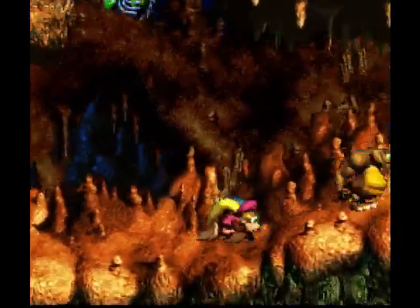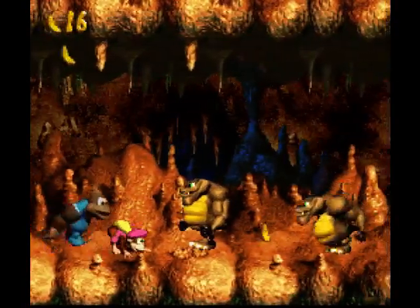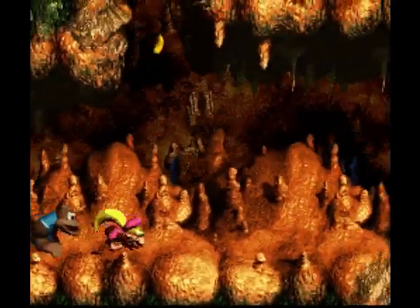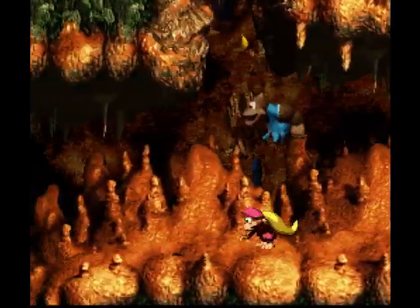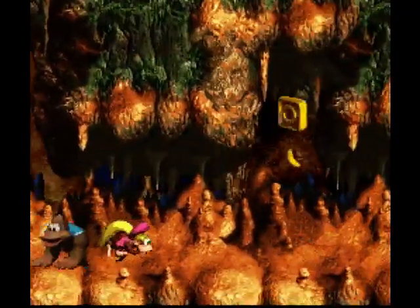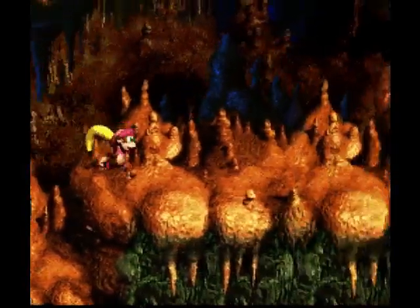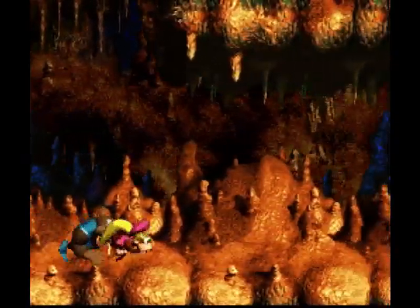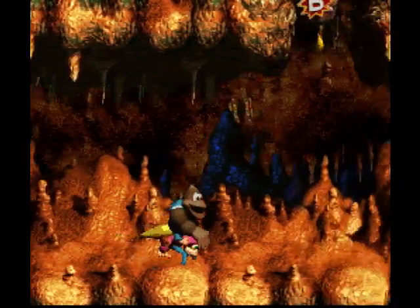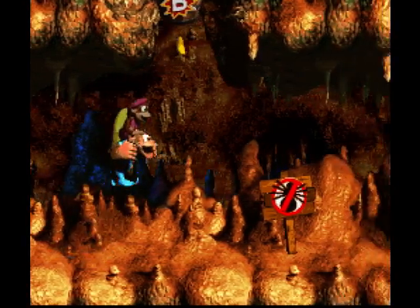You can't even stomp on these guys because you'll just lose a Kong if you try. Just stay where the bananas are — that'll be a safe spot. Every time I make a little headway, I'll just save, because I don't know what's going to come up next. Bonus barrel — if the bonus barrels come to me, I'll just go for it, just for the hell of it.